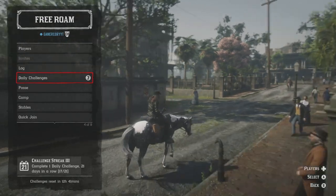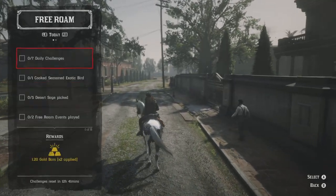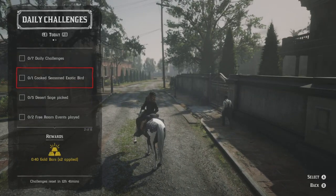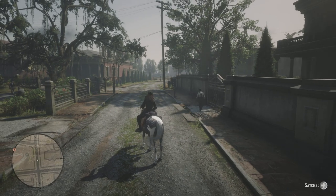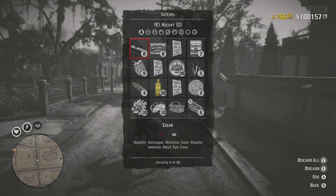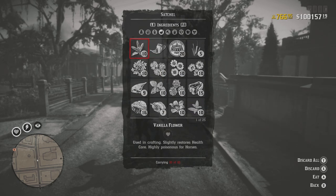It looks like we're definitely going to be going down to the tumbleweed area at some point. Let's see what we want to do first. I'm going to cook the seasoned exotic bird—I'm going to see if I have any in my satchel real quick. I think I actually do have some somewhere.